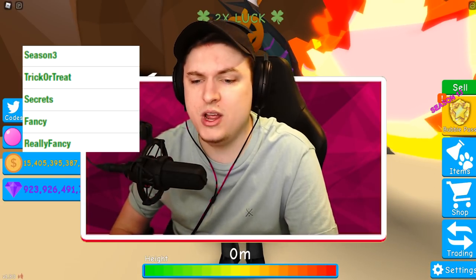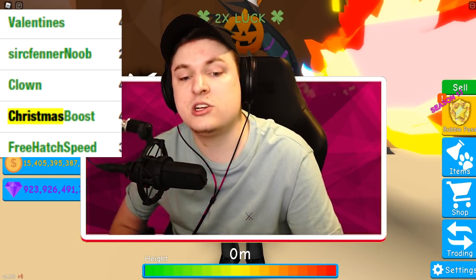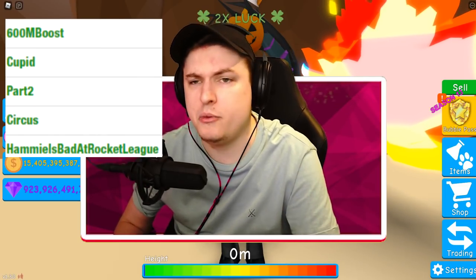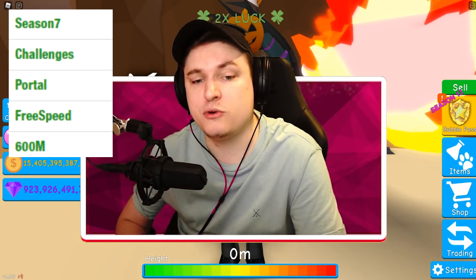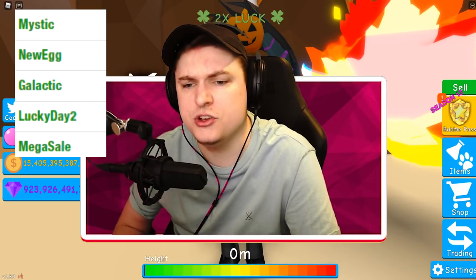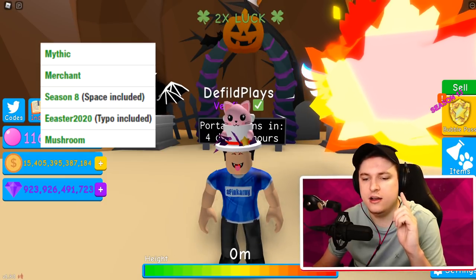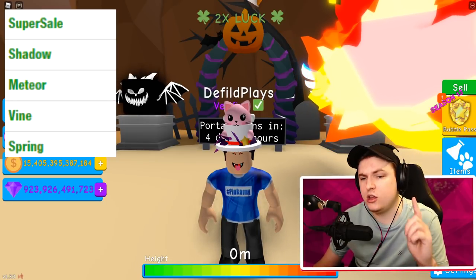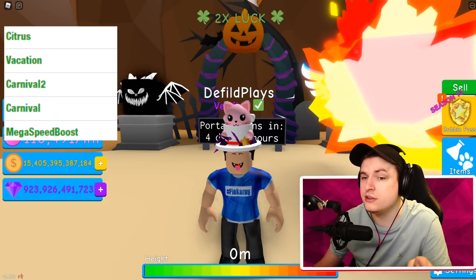Next codes: Really Fancy, Fancy, Secrets, Trick or Treat, and Season 3 — those are literally from the last Halloween. Then: Free Edge Speed, Christmas Boost, Clown, Cirque Vanner Noob, and Valentines. Then: Hemi Is Bad at Rocket League, Code Circus, Code Part 2, Code Cupid, and Code 600 Million Boost. Together with that: Code 600 Million, Free Speed, Portal, Challenges, and Season 7. Then: Code Megasale, Lucky Day 2, Galactic, New Egg, and Mystic. Then: Code Mushroom, Code Easter Egg — typo is the way it is — Code Easter 2020, Season 8, Merchant, and Mythic. Then: Code Spring, Code Vine, Code Meteor, Code Shadow, and Code Super Sail. Then: Code Megaspeed Boost, Carnival, Carnival 2, Vacation, and Citrus.